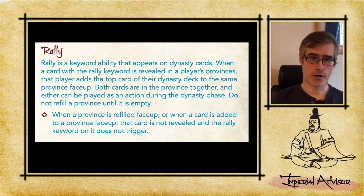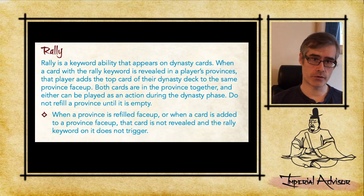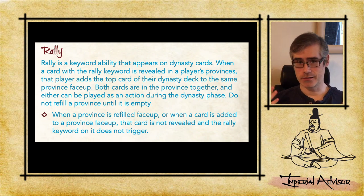Do not refill a province until it's fully empty, so if you've got multiple ones you have to discard all the way down. So every time you reveal a Rally card, you're looking at the next one — you're essentially thinning your deck. Take out the worst three cards in your deck, put in three Rally cards instead, and your deck is instantly better.